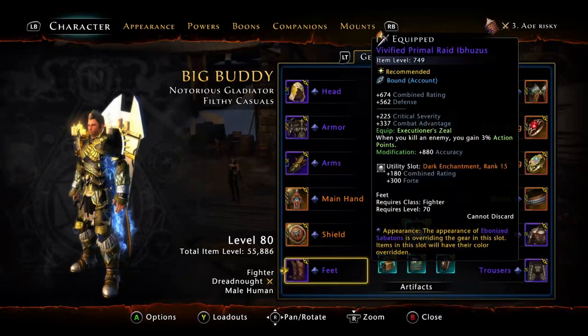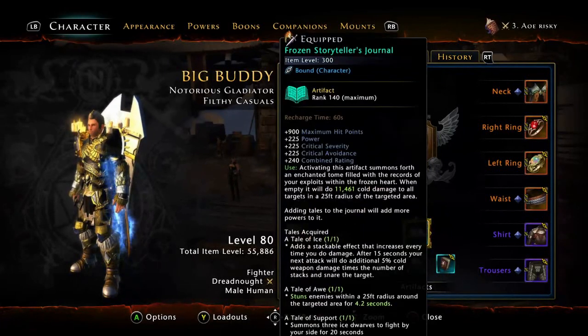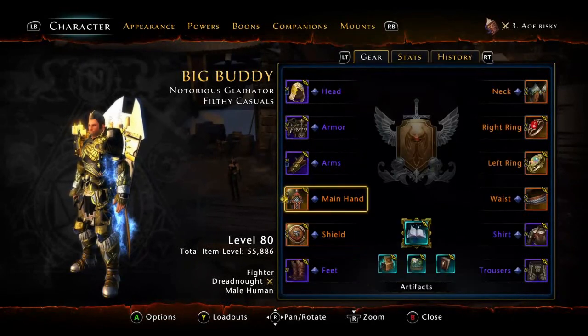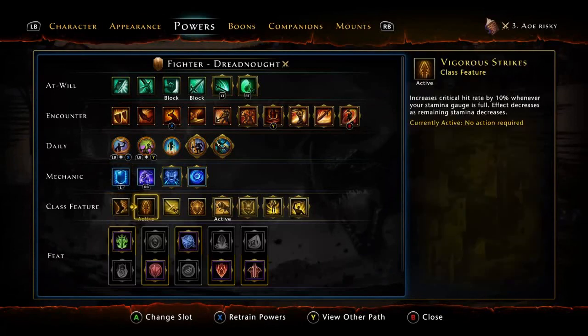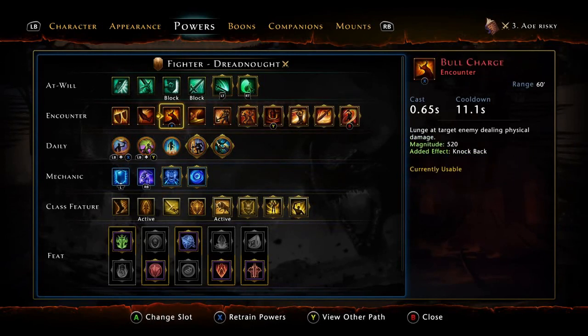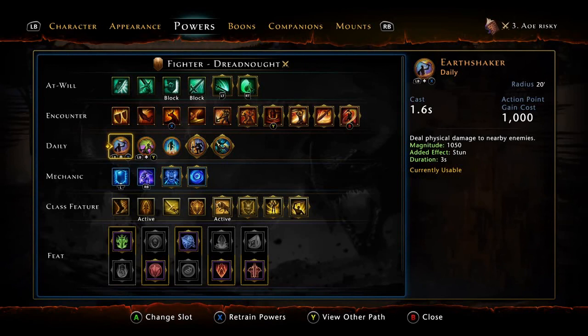First of all, use a Lightning enchantment on mobs — you can also use Biotorn if you're not rich enough to buy both, but Lightning is really strong on mobs. There's also the Vivified Primal Raid that gives more action points — when you kill an enemy you gain 3% action points, which is really strong with multiple enemies. I use the Journals because a lot of people use Venom on mobs, but I prefer Frozen because it boosts other people not just myself. For the build I use Bull Charge, Tremor, and Onslaught — Tremor and Onslaught are AoE, Bull Charge closes the gap. Earthshaker is the AoE daily.